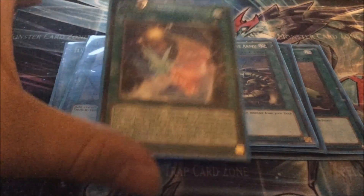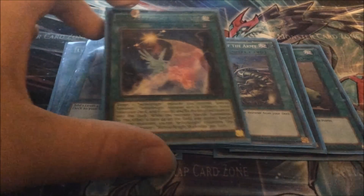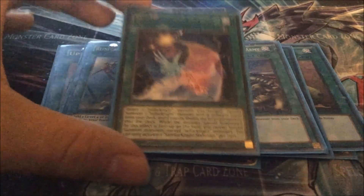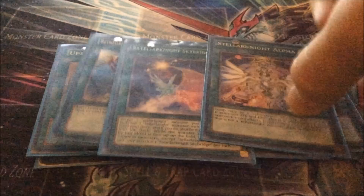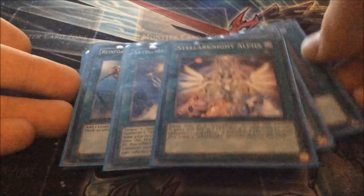You basically summon a Satellar Knight monster and activate Skybridge. That Satellar Knight monster that you summon gets its effect — so if it's a Deneb, it gets Deneb's effect. Activate Skybridge, return Deneb to the deck, special summon Unukali, send Deneb to the graveyard. And then if you have an Altair in your hand next turn, get the Deneb back — you know, get three pluses. Then finally we play one Satellar Knight Alpha. Satellar Knight Alpha is absolutely rubbish, but it gives a good 500 attack and defence boost, so it's good in that sense.